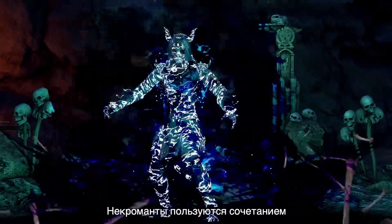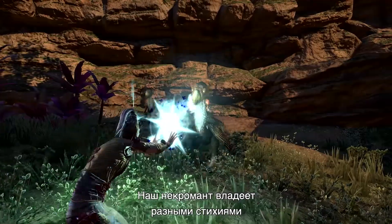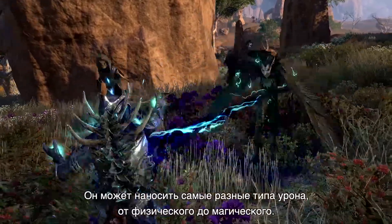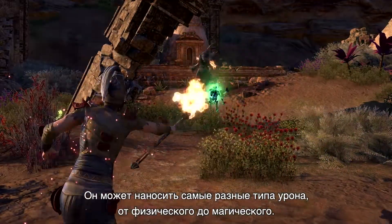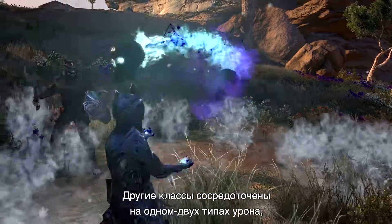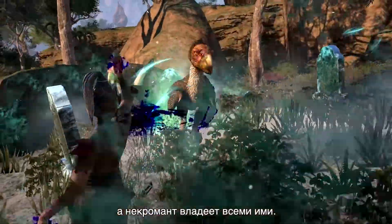Necromancers use a mixture of conjuration, illusion, and destruction magic. Our Necromancer wields a lot of different elements across skill lines — flame, frost, shock, poison, disease, physical, even magic. Unlike other classes that are focused on one or two elements, the Necromancer wields all of them.